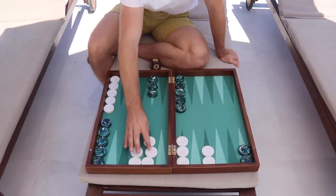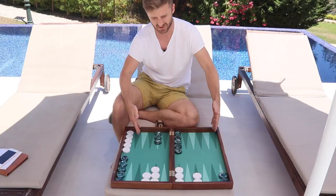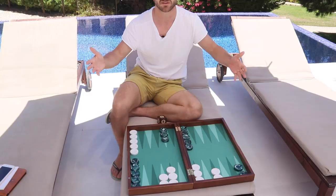We can see here white has no back checkers because he has no checkers in green's front position, so he's achieved full freedom. Green, on the other hand, still has back checkers. This happens in every single game of backgammon — one player achieves full freedom before the other one.